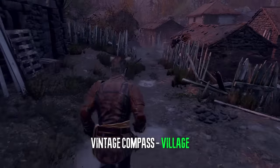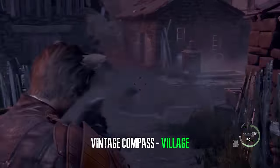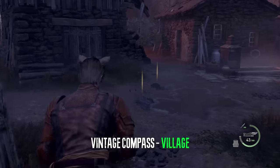In chapter three, on our way back to the village square, we can use the small key that we found in the chief's manor to open the drawer in this house.